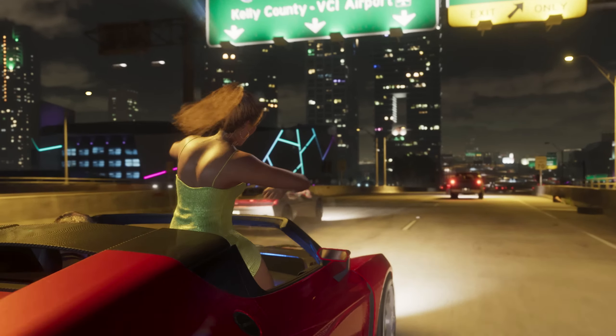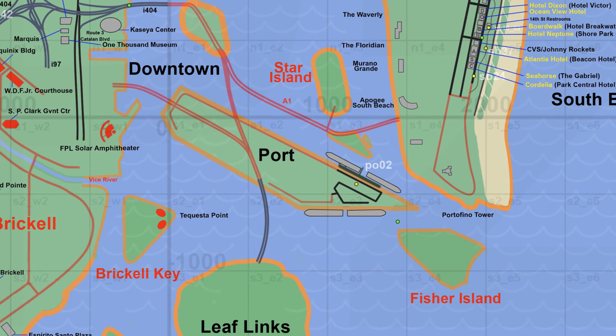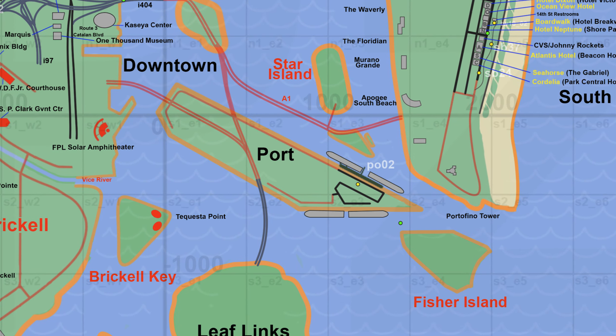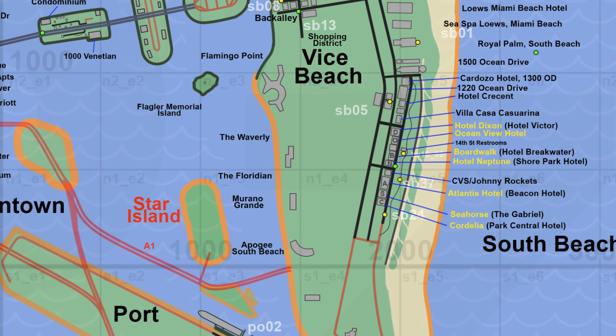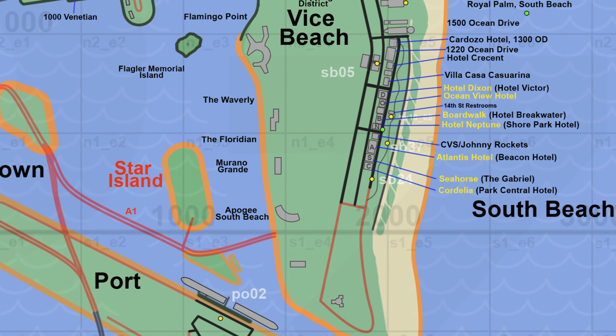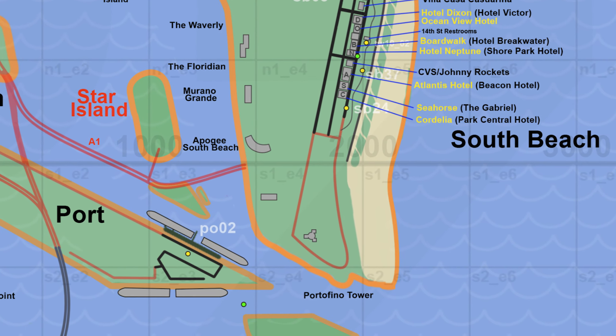Between Vice Beach and downtown Miami we have the Vice City Port — you can see some of the ships. South of Vice Beach we have Fisher Island with an unconfirmed name. Moving to the Vice Beach area, some of the buildings on the southern and western parts of the island include the Flamingo Point, the Waverly, the Floridian, Morango Grande, Apogee South Beach, and Portofino Tower.